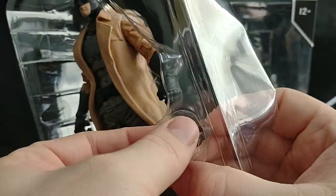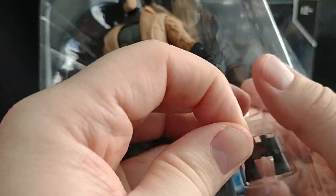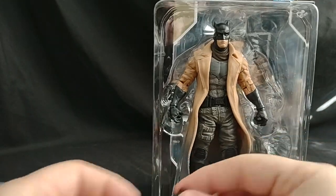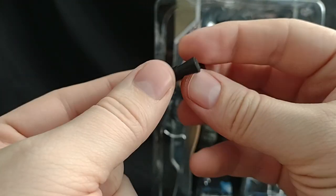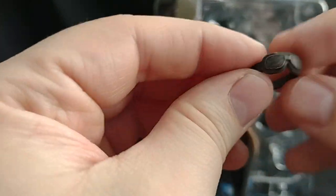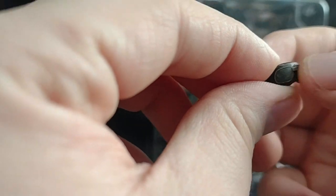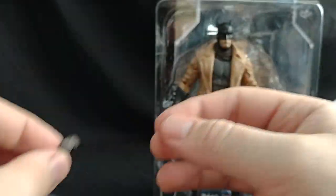Let's get out his goggles and binoculars first and take a look at those before we get to the figure. I will say I do not like that he doesn't have a cape, but that's kind of a movie gripe, not a figure gripe. So just black for the binoculars — nothing special there. And then you've got his desert goggles. I really like that copperish look on the eye part. It looks really good.